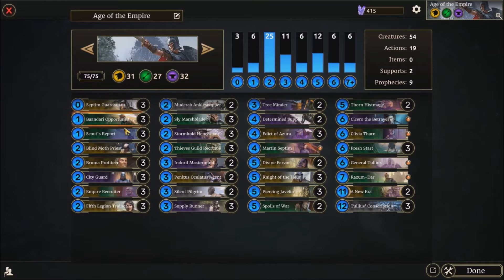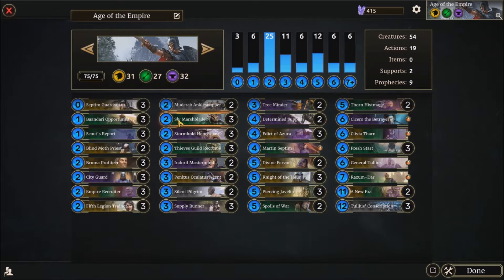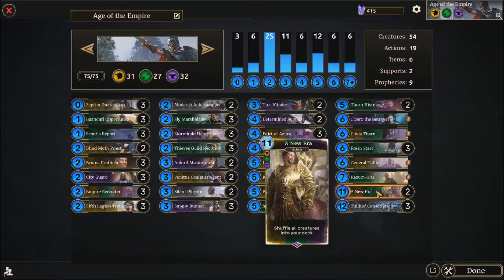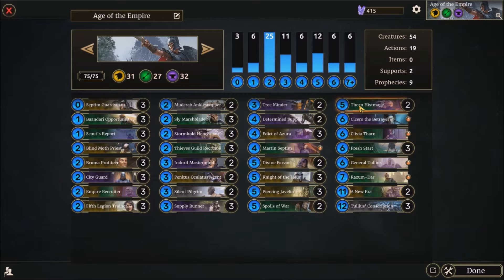Hello chaps, it's Dom here and today we have an Era of the Empire deck which I've shown off a few times on the channel. It's quite a nice one to go over — I thought I'd do a few more games of it. It's got a lot of Imperials, a lot of Argonians, and basically a lot of things which can buff our Magicka, then a few very powerful combos once we get to high Magicka, such as Conscription — the main deal of the deck — hence a lot of low-cost units. Let's just show how it goes in a few matches.